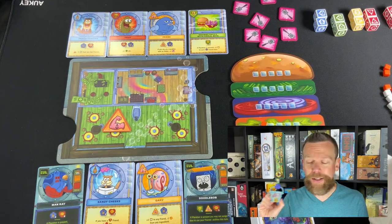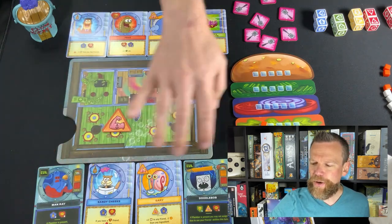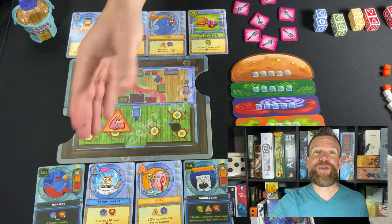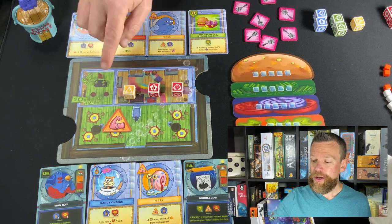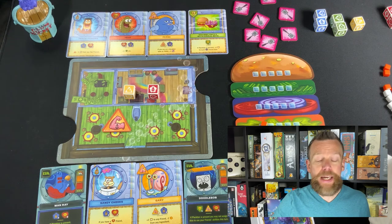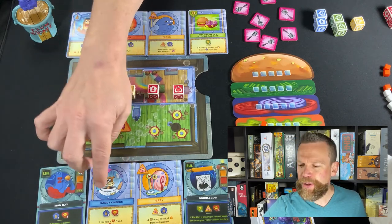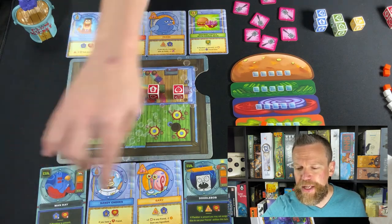After drawing Plankton's card, you can act on the cards in your room. SpongeBob's house says to roll two red dice and one yellow. I rolled the effort symbol, the fun symbol, and the friendship symbol. Each die has a face that gives two symbols, marked with a number two. Sandy, for example, needs two each of fun and friendship to recruit her to your team — so I can't recruit her or defeat the villains with this roll.